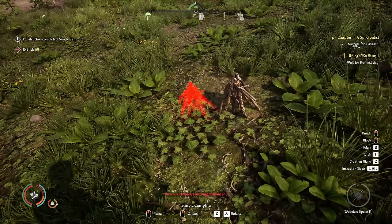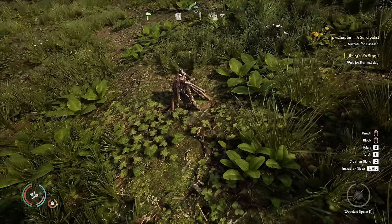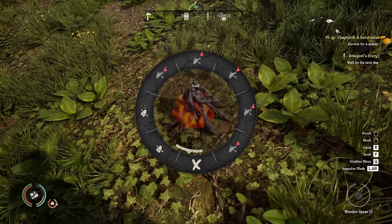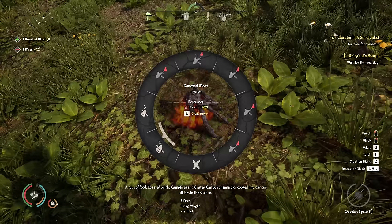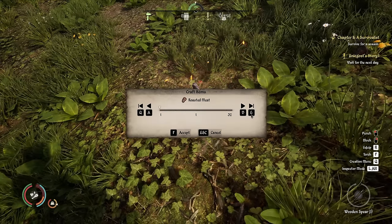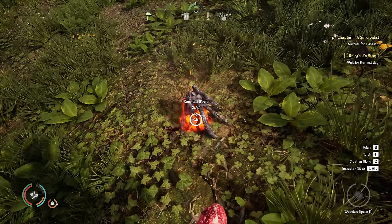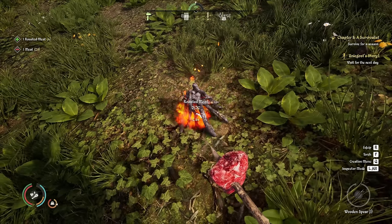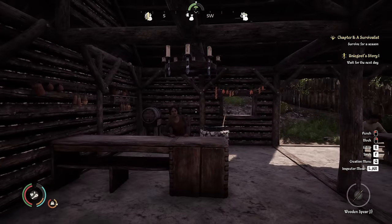Figured out how to cook meat — you put down a campfire, located under furniture and decorations. That took me a while. Then in here you can find campfires, you just need a bunch of sticks. Hit E to interact. You can roast one piece of meat at a time, or hit to craft more and select as many as you want. We'll do up a lot of meat and sell it — I'm not sure how long roasted meat lasts without salt.